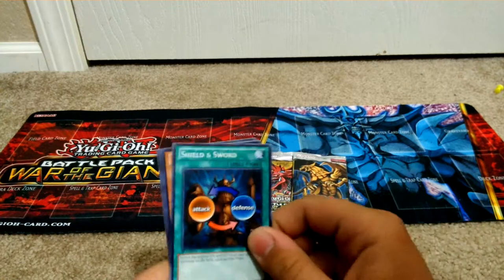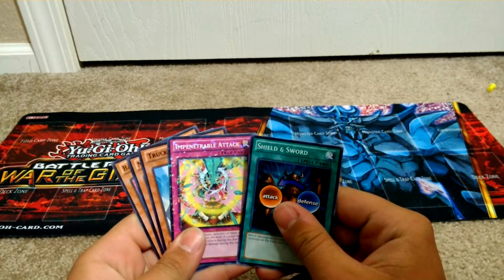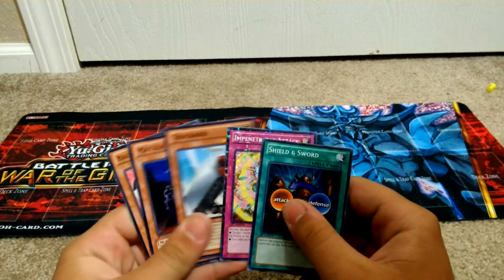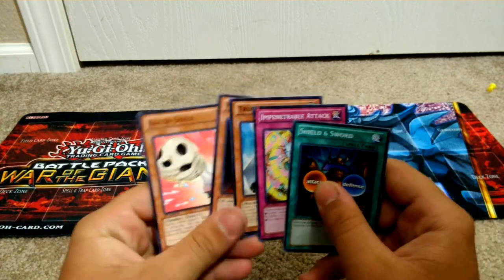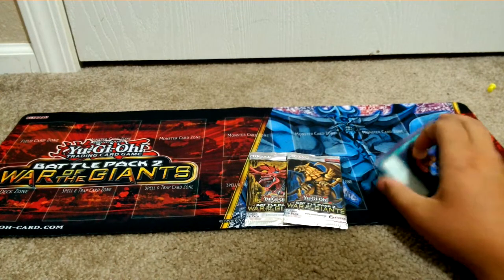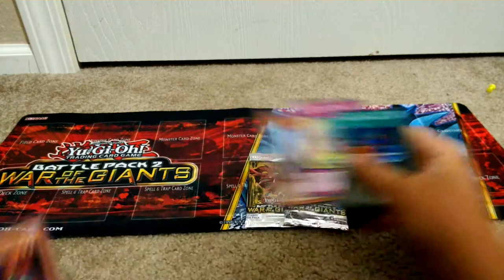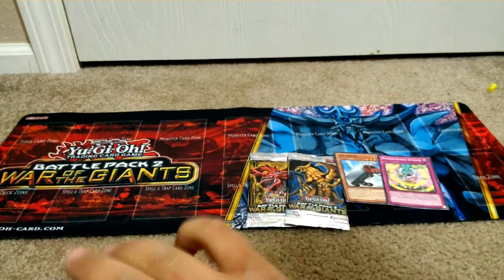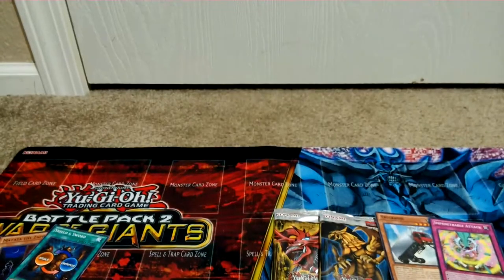Here we go — Shield and Sword, Impenetrable Attack, Truckroid, and Max is the Zapper with Bacon Saber. Bacon Saber — isn't that a cool sounding card? Let me get the rares. The Goblins over here. Let's see if I can get this a little bit better.